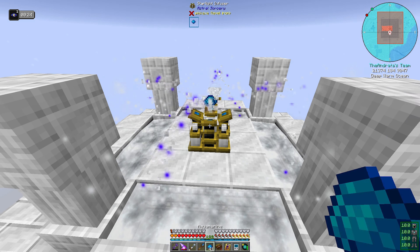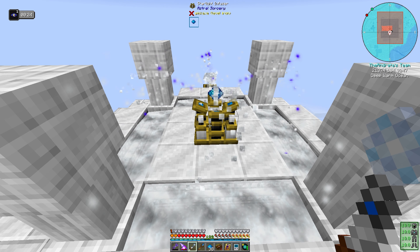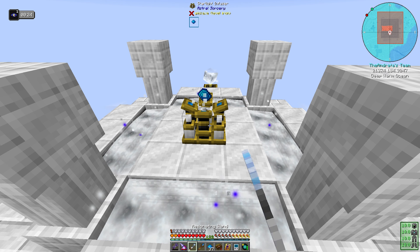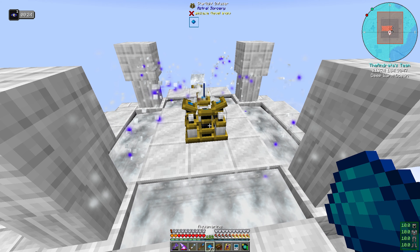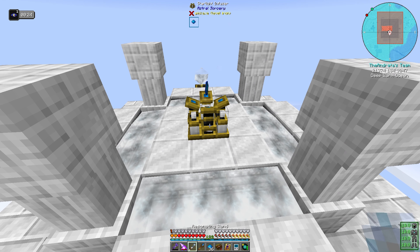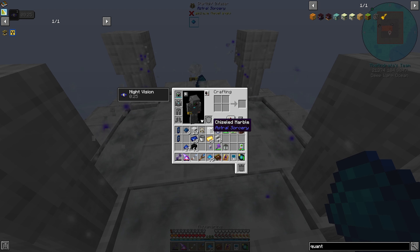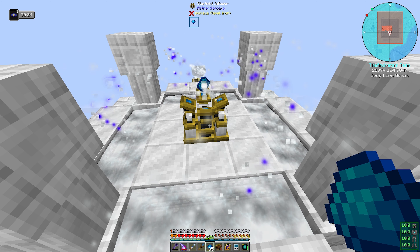Now if I put my aquamarines in here and activate it, and we lose any, we should be okay because it'll automatically refill with the chalice and we don't have to worry about it anymore. Which is good, because this has always been a pain point of this. Now if only we could completely automate it — we could automate the inserting of the aquamarines with our modular router, but we just don't have anything to do the right-clicking of the wand for us.